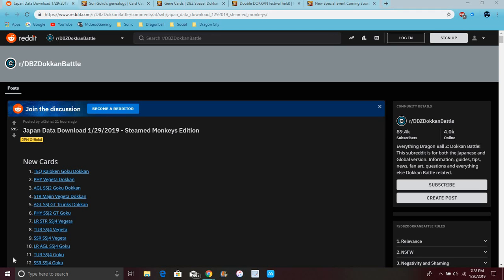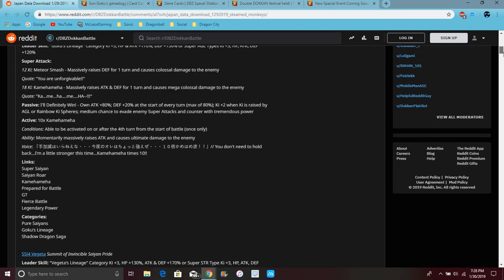Okay guys, so the banners are actually live for LR Goku and Vegeta Super Saiyan 4. I won't go over everything real quick because I completely forgot about it. So for all these units, it's really crazy because these units are insane.